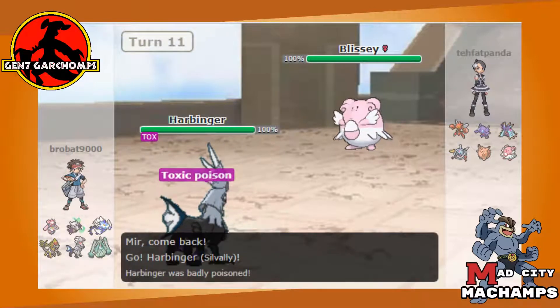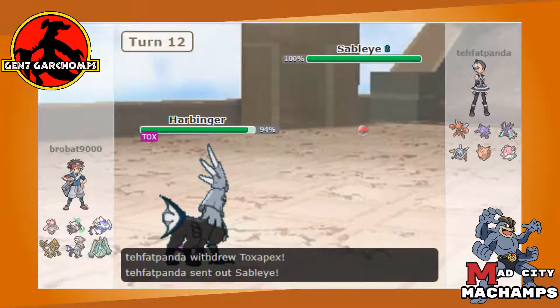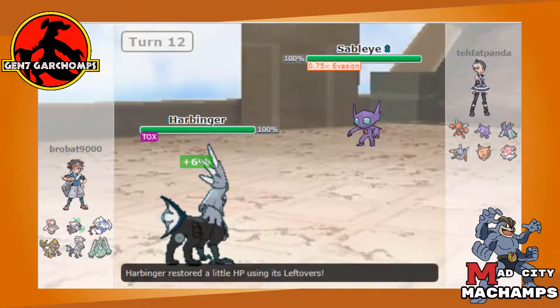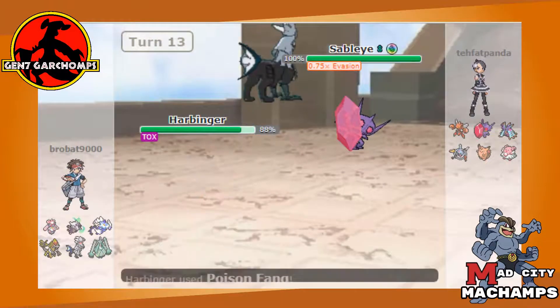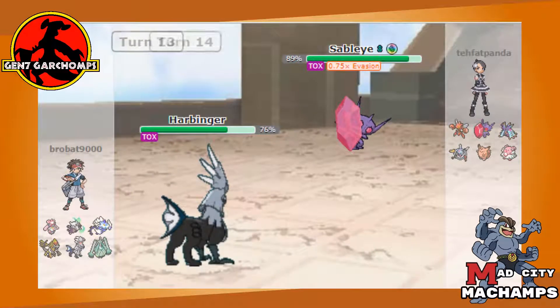It turns out to be a double switch — Silvally versus Toxapex. It's important to note that in our last match I brought Silvally with Thunderbolt and killed the Toxapex with it, so he might suspect I have a special move. Expecting he'll switch into Sableye, I go for Defog. Sableye does come in and we go for Poison Fang — 50/50 coin flip — and we do get the Toxic. In return we get Mean Looked and locked in, so we're going to lose Silvally almost for sure — but Silvally has done its job: got rid of a hazard layer and got the Toxic on Sableye. Mission accomplished.